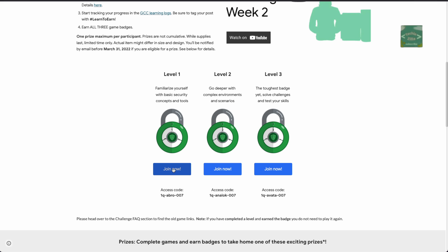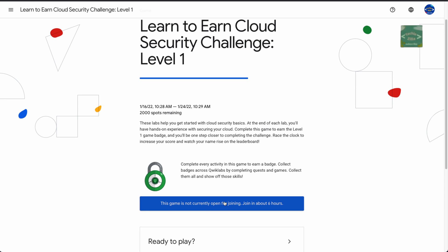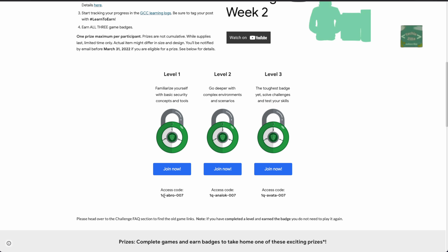All the access codes can be grabbed right here, and you can access each of the levels by clicking on these particular links to join a specific level. For Level 1, I can see there are 2000 spots remaining, and they will open at 10:28 AM IST. As soon as the clock strikes 10:28 AM IST, refresh this page and click the link to join the challenge, then enter the access code found on this page.